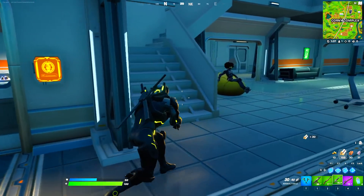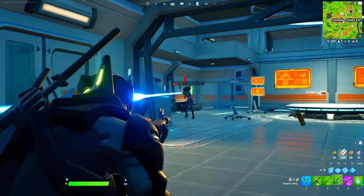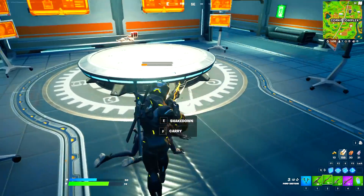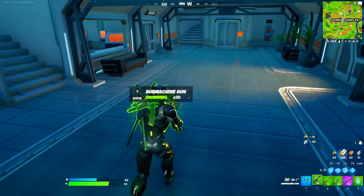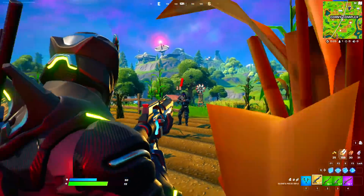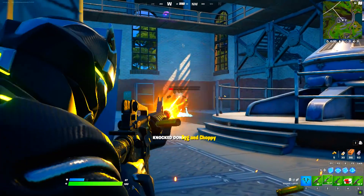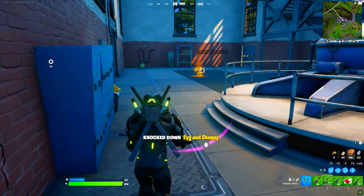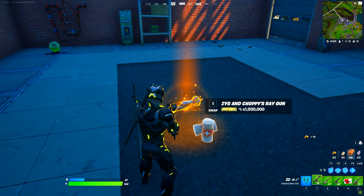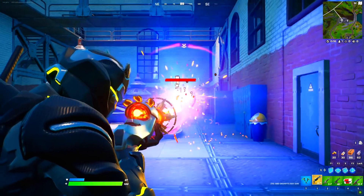On the next season of Fortnite, Chapter 2 Season 7, we got Dr. Sloan. Defeating her rewarded you with Dr. Sloan's Pulse Rifle, which was pretty OP and worked similarly to Iron Man's mythic item. On the same season, the boss Vig also appeared and dropped another mythic item — the brand new Ray Gun in Fortnite.